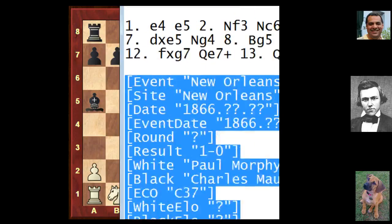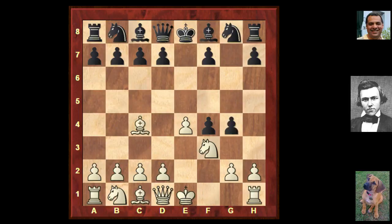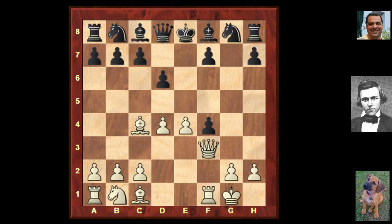One final game this week - in New Orleans 1866 against Charles Morian before Paul visited Europe. Another King's Gambit: g5, Bishop c4, g4. Paul plays d4 without moving the knight first. G takes, Queen takes f3, d6 - how is black going to try and save being slaughtered on the f-file? He tries Be6 and now, maybe a little bit surprisingly, Paul voluntarily closes the center with the move d5.